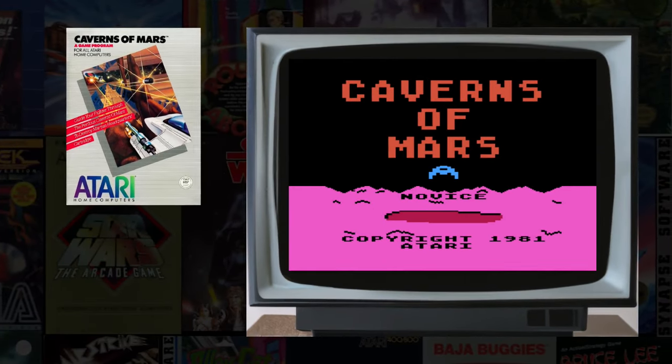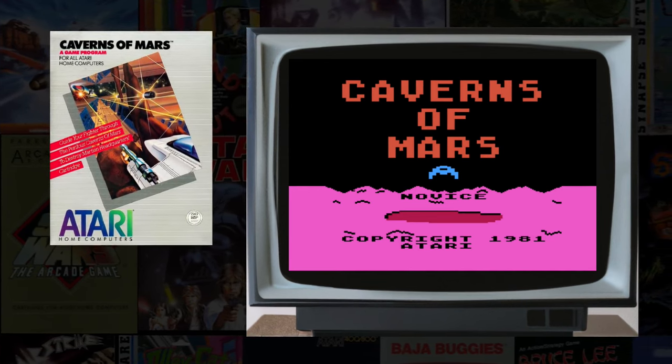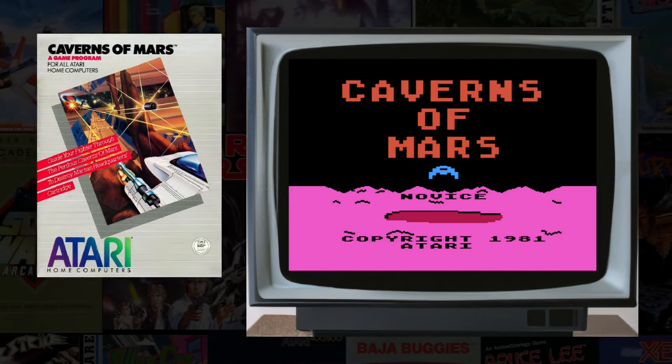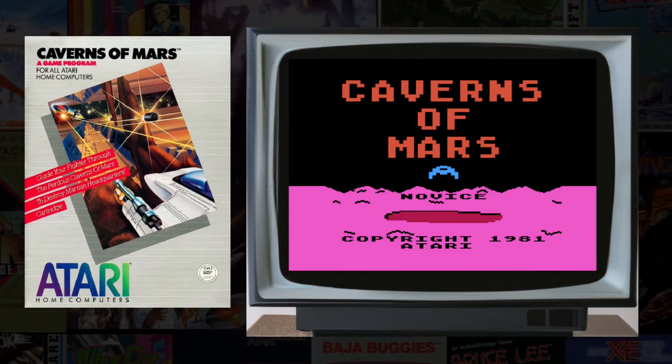Caverns of Mars, 1981 Atari, is one of the second wave of early killer apps for the Atari 8-bits that sold so well in the Atari Program Exchange that the game was also released as a full retail package by Atari.